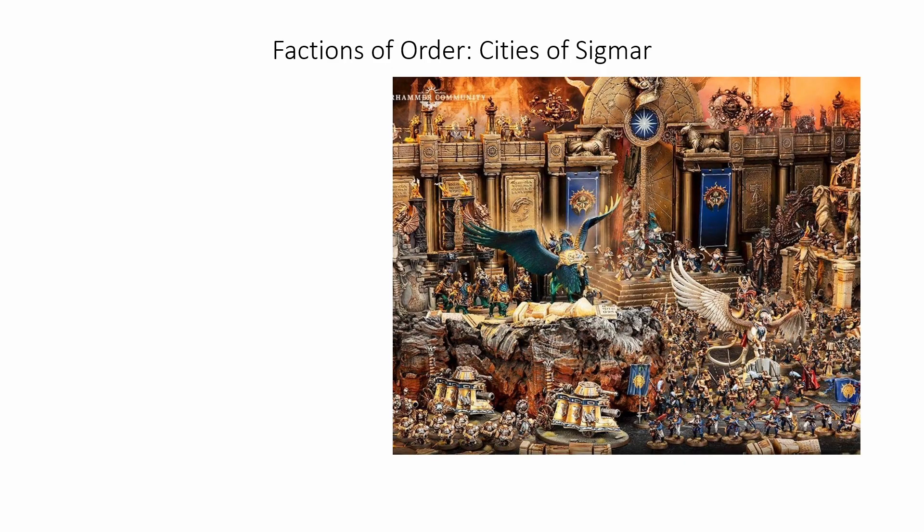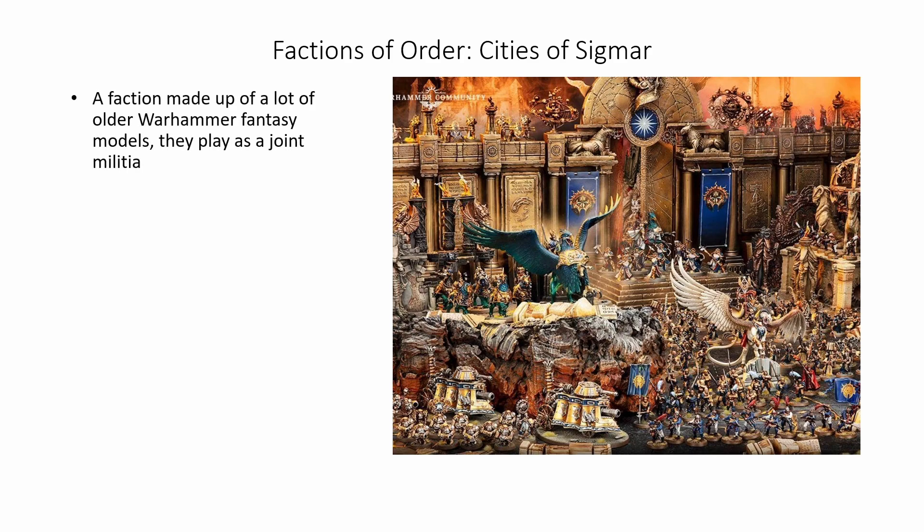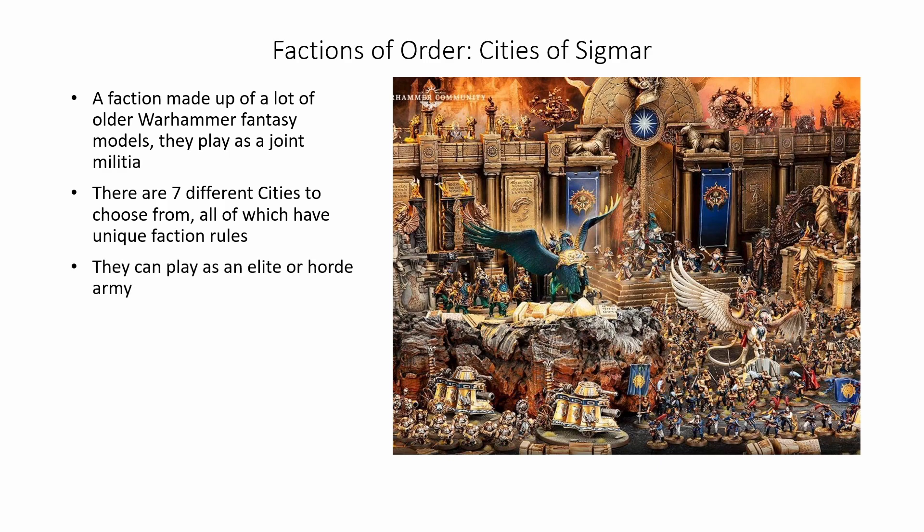To start with we have the most unique and interesting of these: the Factions of Order — the Cities of Sigmar. It is a faction made up of a lot of the older Warhammer Fantasy models. They sort of play as a joint militia. There are seven different cities to choose from, all of which have unique faction rules, abilities, and interesting traits and relics you can take with you.